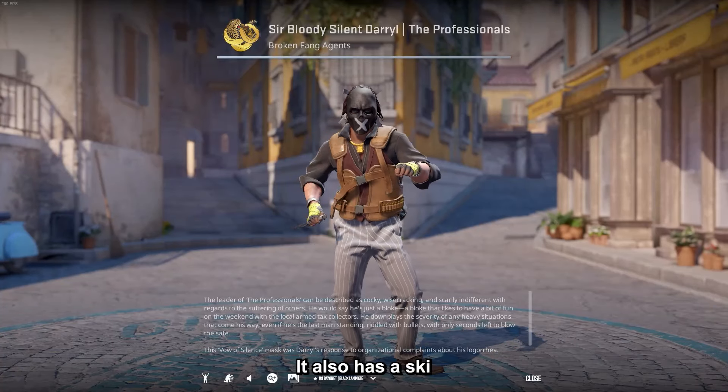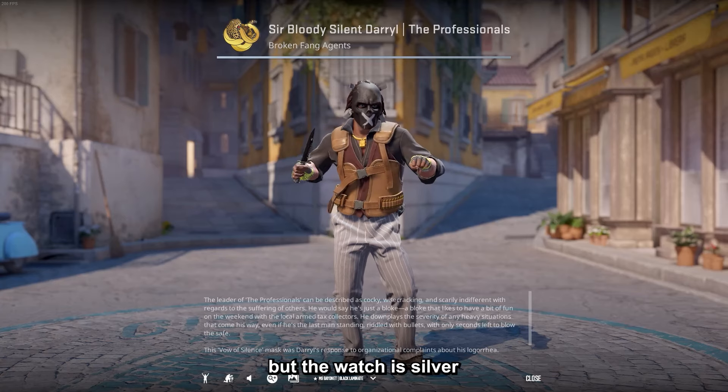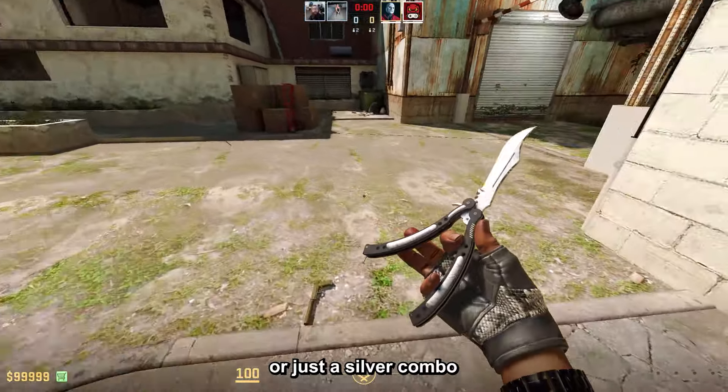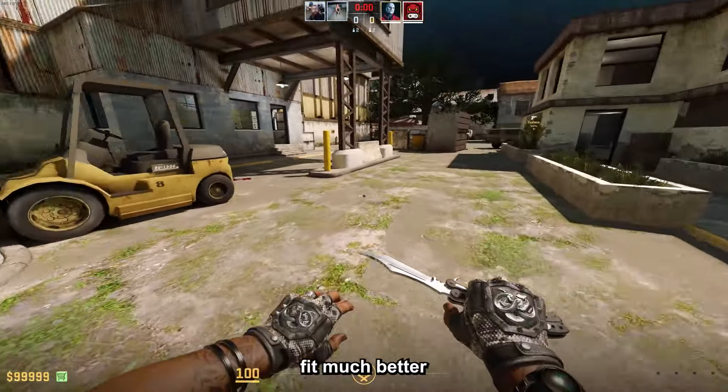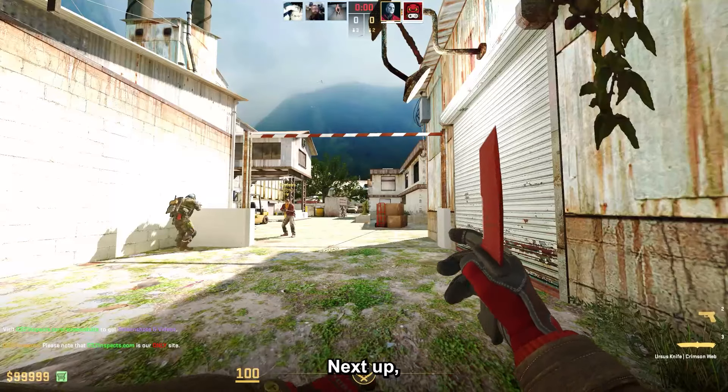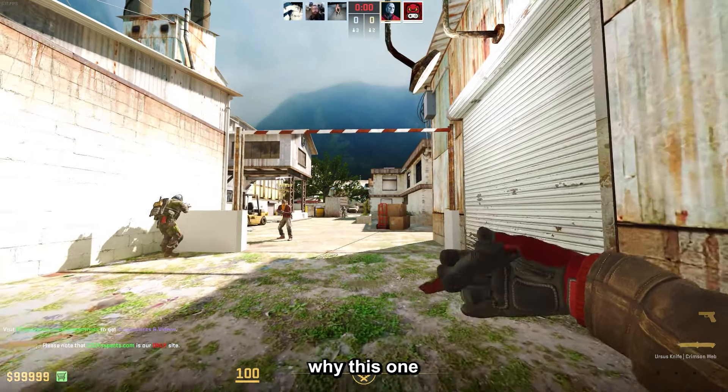Then there's the Third Bloody Silent Daryl, which is similar to the other Daryl I showed before. It also has a ski mask and bracelets, but the watch is silver instead of gold. So if you have a darker combo or just a silver combo in general, this one will fit much better, and it costs $19.70 — basically the same price.